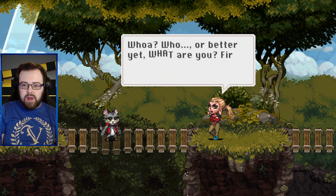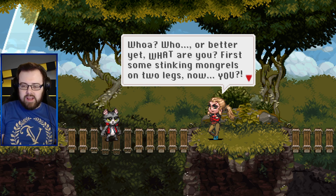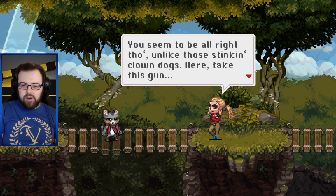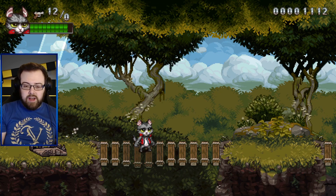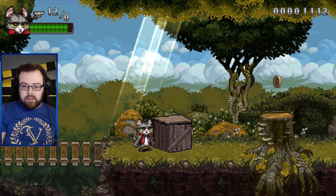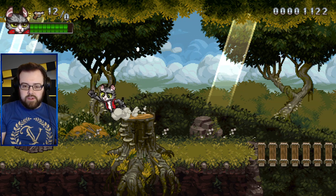Whoa - who or better yet, what are you? First some stinking mongrels on two legs and now you? What else will fall from the sky today? You seem to be alright though, unlike those stinking clown dogs. Here, take this gun. So the lesson is: if you see a cat walking on two legs wearing a jacket in the middle of a forest, you just give it a gun. I believe it.